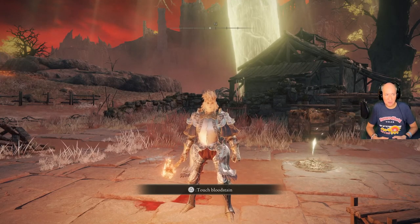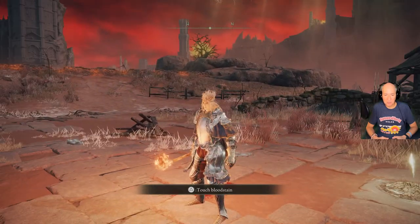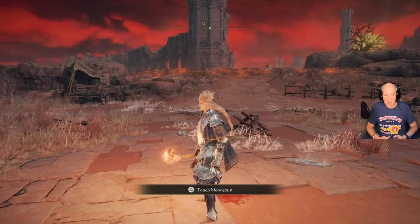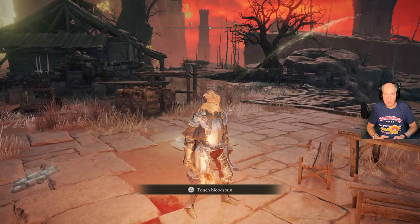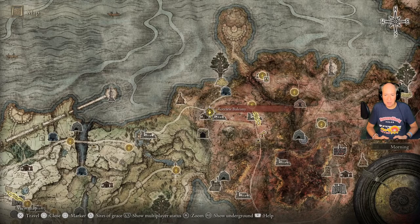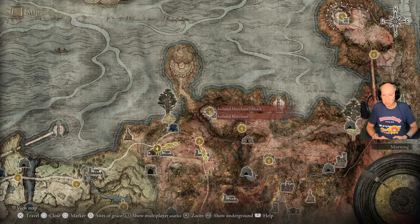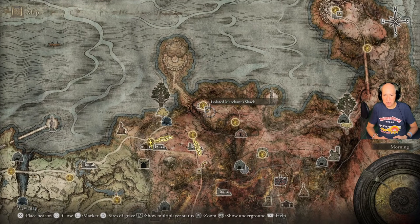Welcome. I thought I'd do a quick video today to show you the Beast Repellent Torch — this is something you're going to want to have. We're starting out here at the Shack of the Rotting, at the Rotview Balcony Site of Grace, and where we want to go is up here to the Isolated Merchant Shack to talk to the Isolated Merchant.